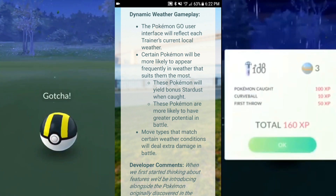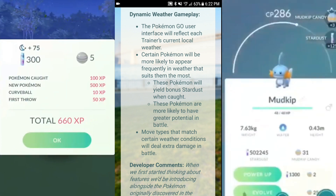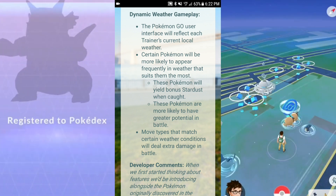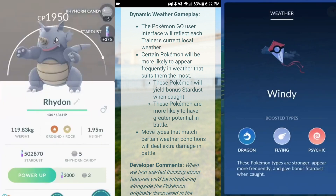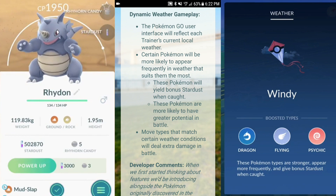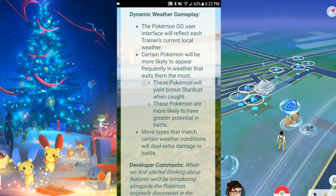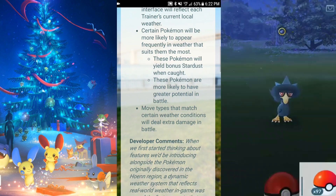More types that match certain weather conditions will deal extra damage in battle. So if it's raining, Water-type moves are going to do more damage. If it's a clear night, Ground-type and whatever else aligns with that pattern will do more damage. Fire types will likely benefit from clear and sunny weather.